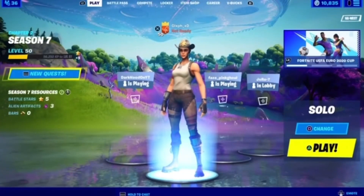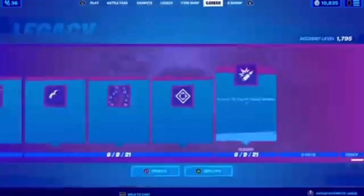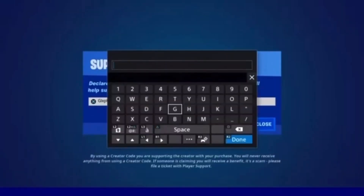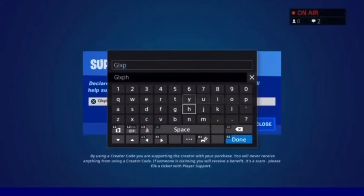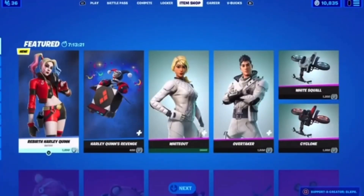What is up everybody, Glyphs here. I'm going to be showing you guys how to get into bot lobbies in Fortnite Chapter 2 Season 7. If you like to support me in the item shop for absolutely free, make sure to use code GLXPH period in the Fortnite shop — just click Done, click Accept.